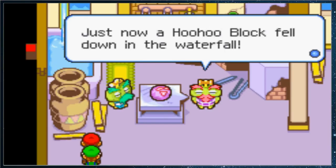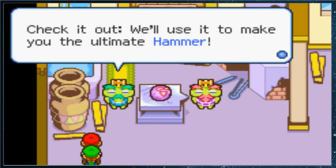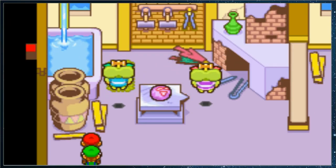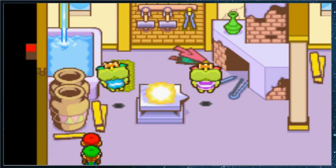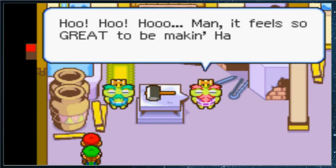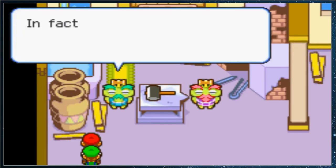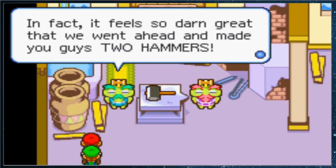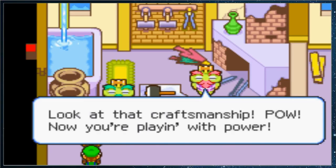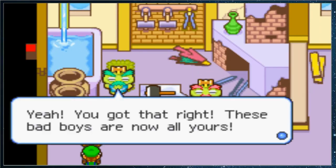Just now a hoohoo block fell down in the waterfall. Check it out, we'll use it to make you the ultimate hammer. It feels so great to be making hammers again after such a long break. In fact, it feels so damn great that we went ahead and made you guys two hammers. Look at that craftsmanship. Pow! Now you're playing with power. These bad boys are now all yours.